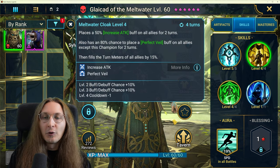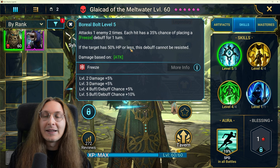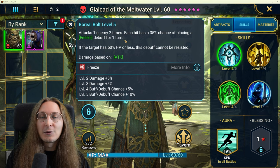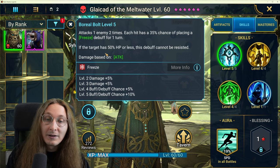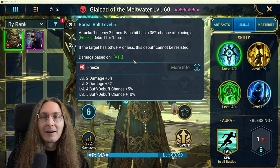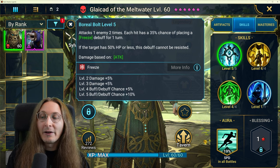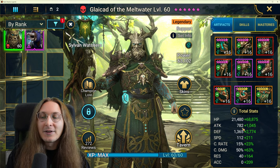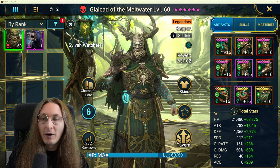On the A1 — and he's clearly meant to be like a free-to-play Sify — he hits two times and each hit has a 35% chance of putting a freeze debuff, but if the target is at 50% HP or less it cannot be resisted. Very similar vibes to Sify, except kind of the opposite route. Very good ability. The main concern I have with him is that he's not that tanky — 21,500 health is okay but in this build you're already going with protection so you won't have stone skin.